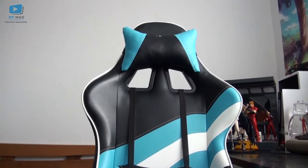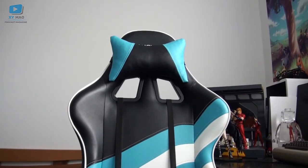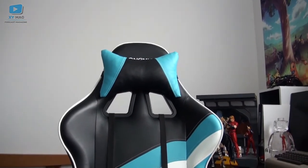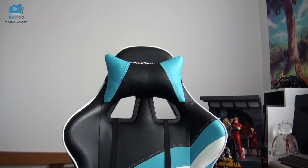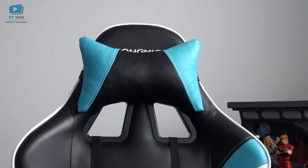Au niveau de la nuque, on a un accessoire de soutien tête/nuque, assez important à ne pas négliger si on veut rester confortablement installé. Souvent on a un casque, des lunettes ou un casque 3D, et ça fait du bien de pouvoir soulager la nuque avec ce genre d'article. Il faut bien veiller à ce qu'il y ait cet équipement sur le fauteuil que vous achetez.